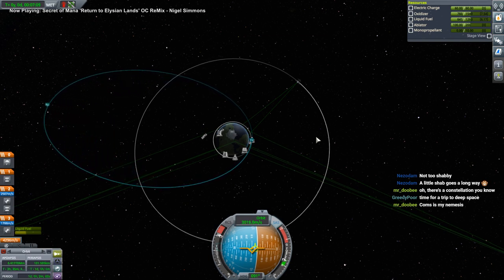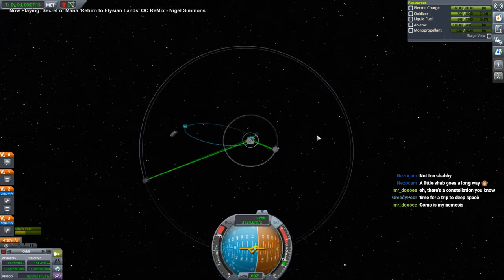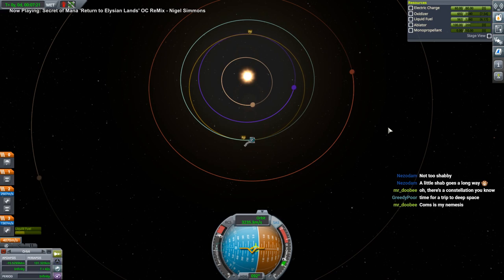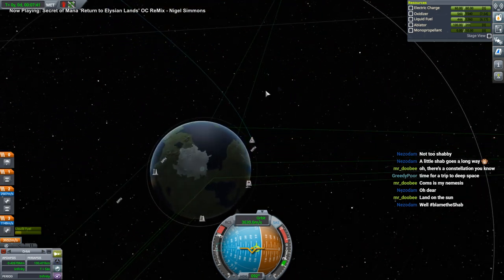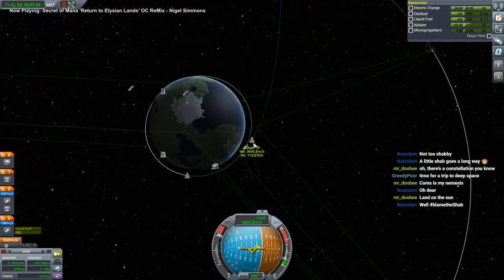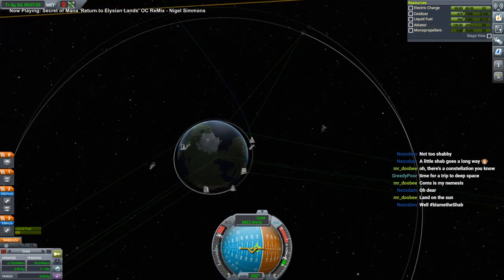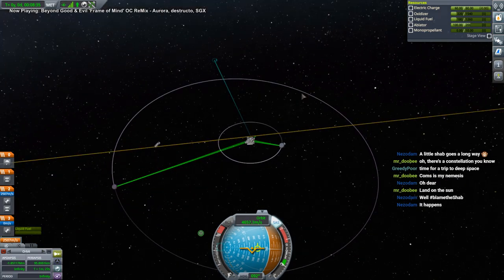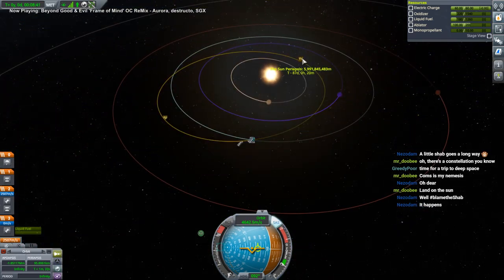We're going to another planet - I don't know which one. Moho? Maybe? I guess our antenna doesn't have enough range to communicate with that satellite up there - I think it's only 500k. We need to fix that. I thought there was some combination between the two, but I guess it's only with the DSNs. Now it gets comms - right after the burn finishes it gets comms. But we can't do anything with Moho because we don't have communications out there.